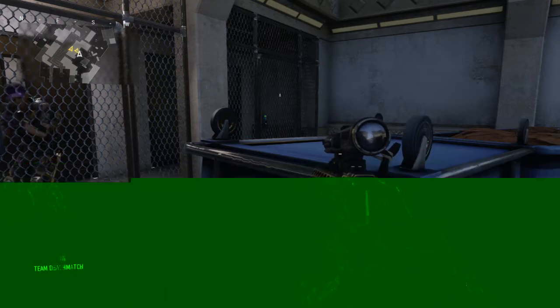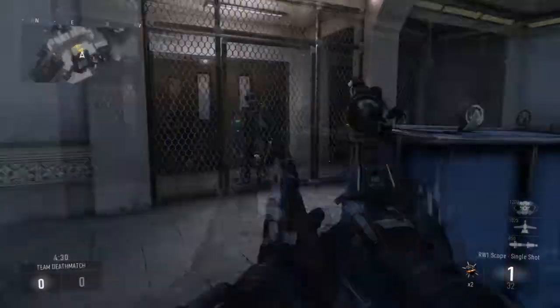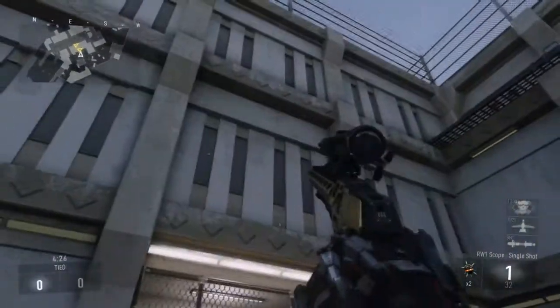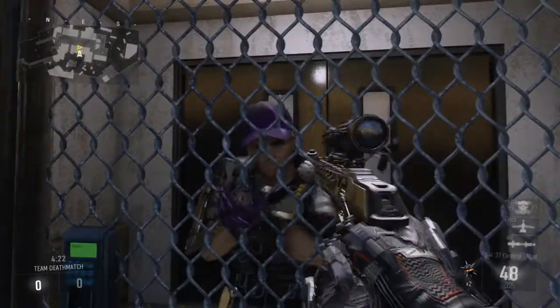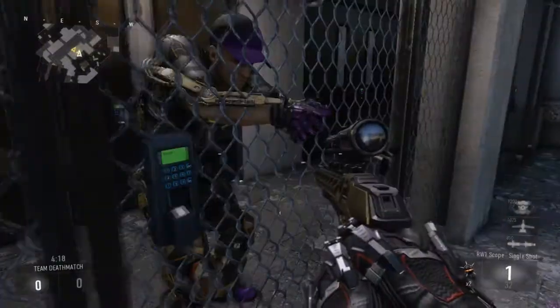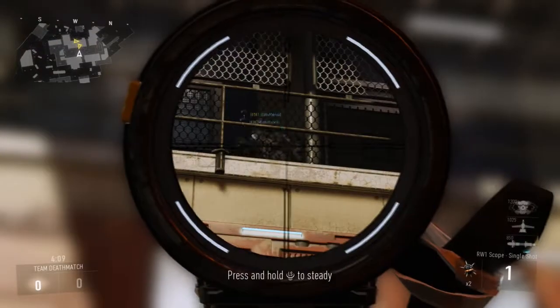Hi guys, it's danielsenthouse9, and today I've got possibly the craziest Advanced Warfare glitch I've ever seen. It's on the map right here — this is one of the places you can get it, and he's helping me out so a shout out to him. The other place you can get it is just through here — you can see Mark now, there he is. So yeah, those are the two places you can access with this glitch.